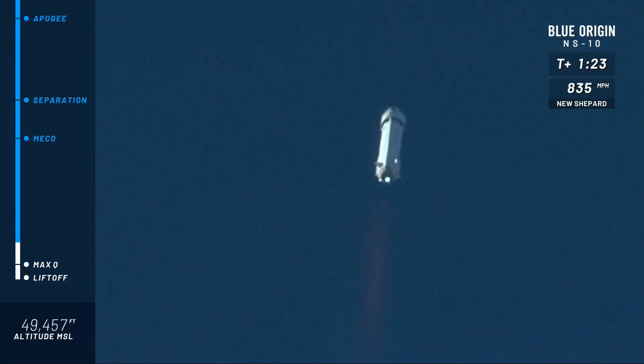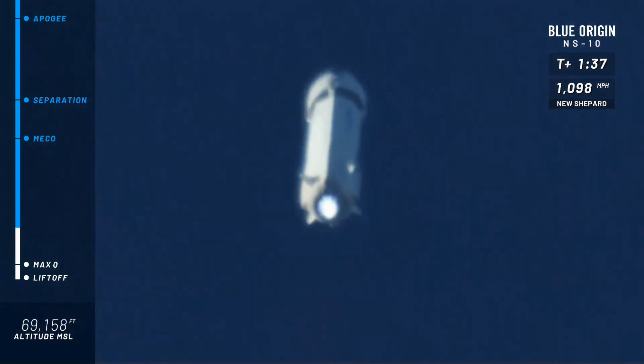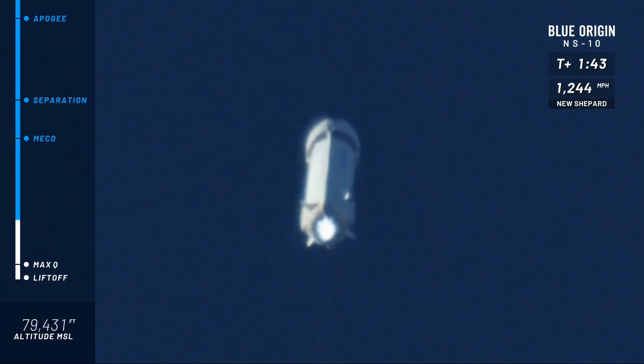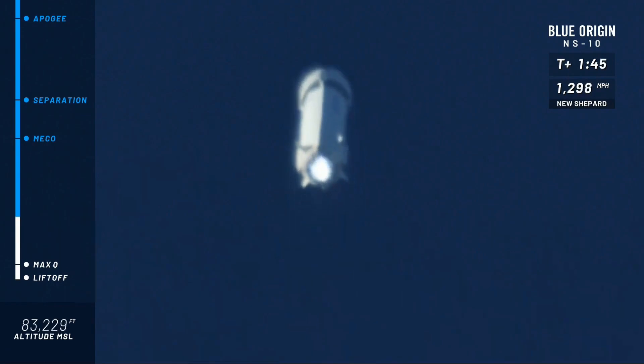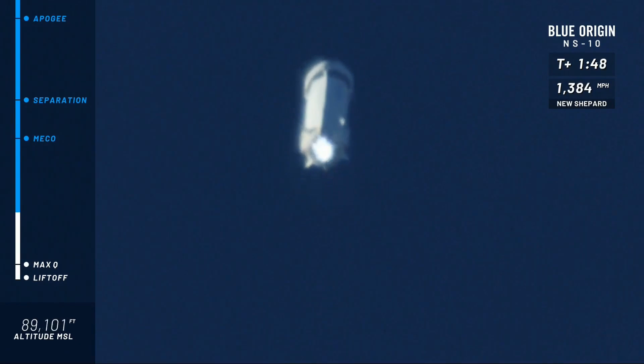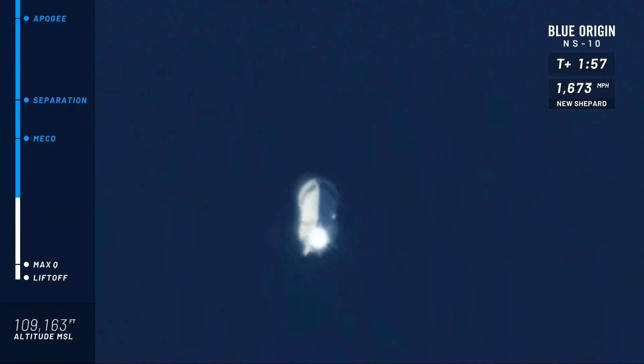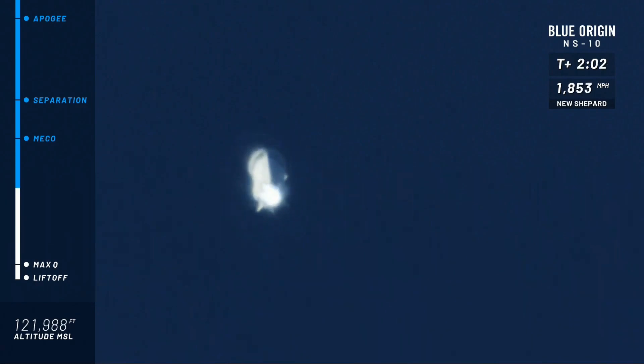That gets me every single time. The rumble as it was clearing the tower was something to be felt down here. We are continuing our climb to space. Our next highlight is going to be main engine cutoff. Our New Shepard payloads are inside the capsule — they're starting to feel those Gs, going to max about three Gs on ascent. And then, maybe counterintuitive to some, the max Gs the payloads will feel are about five, just momentarily, as the capsule comes back into the atmosphere.